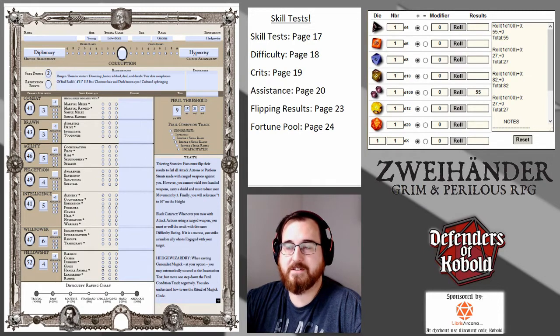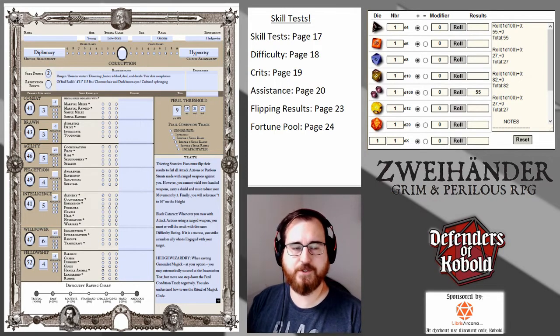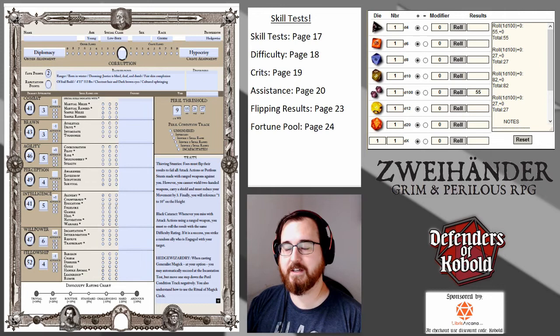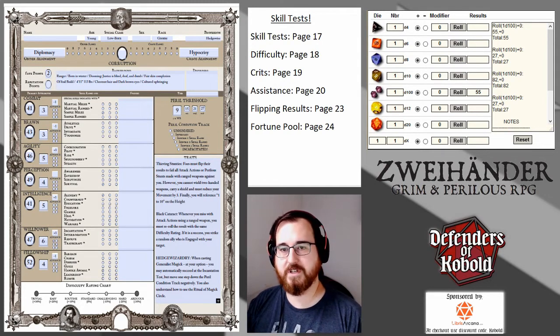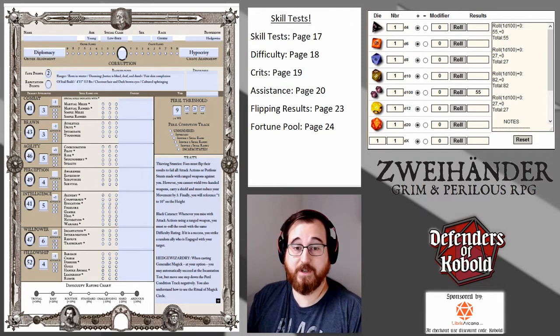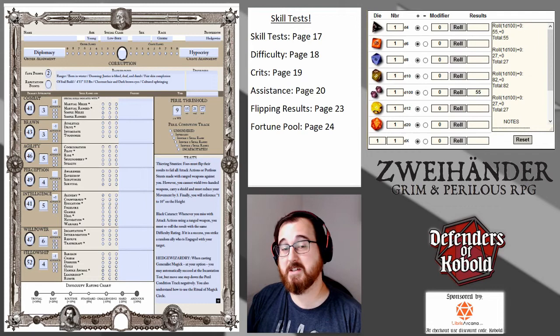So that's the mechanics of it. You should have a decent grasp of it. It's your primary attribute plus skill ranks, as long as they're not cancelled out by peril, and your difficulty rating. Add those three things together, roll your percentile, hit that number or less and you win; roll higher and you lose. Easy as can be.